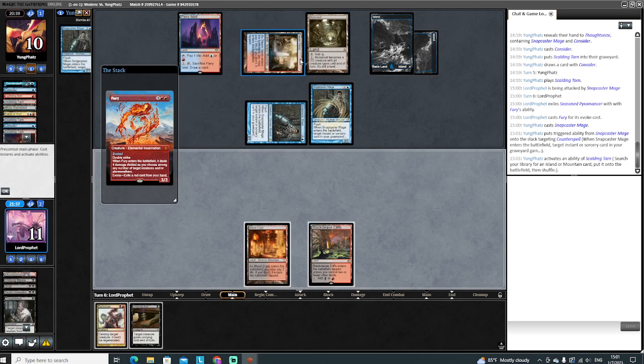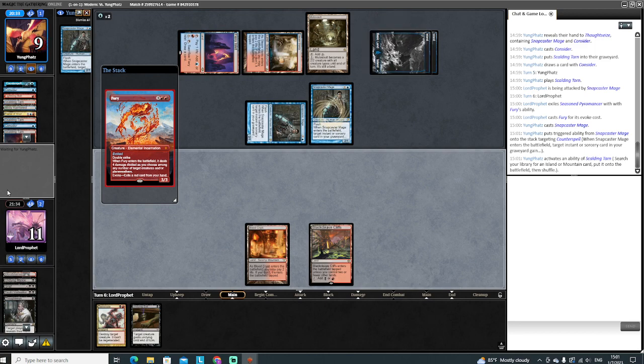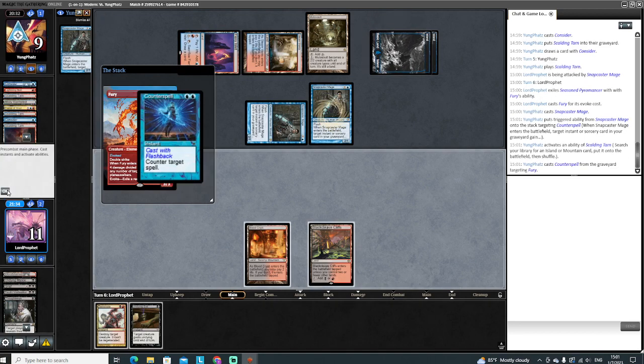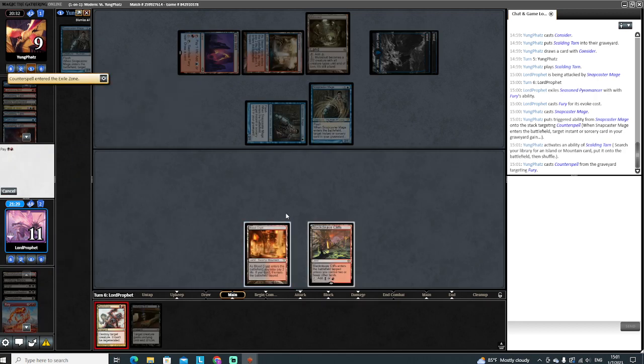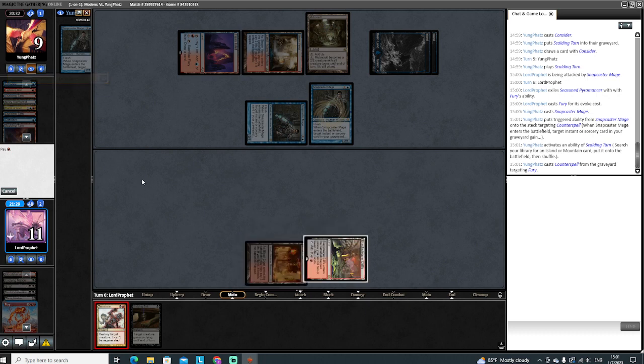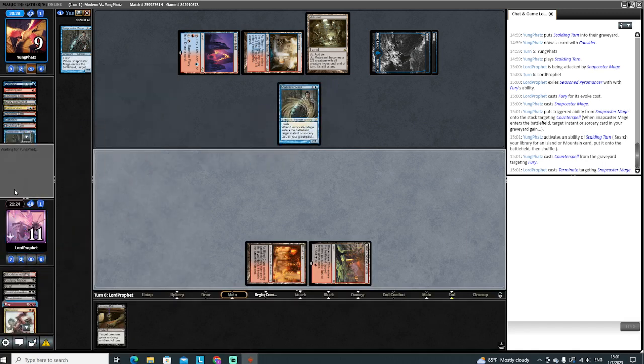Now if he had tapped the Mutavault to pay part of Snapcaster, he would've saved himself a life. Counter the Fury - we'll just go ahead and terminate Snapcaster and start hoping we draw something here. I wouldn't even hate drawing like a Ragavan just as a blocker, but we are in a little bit of trouble now.